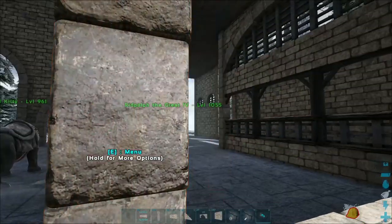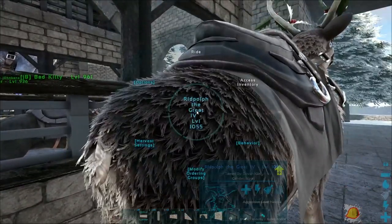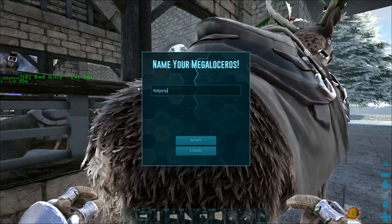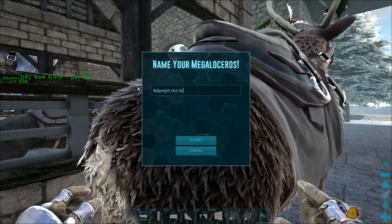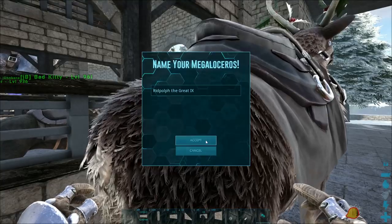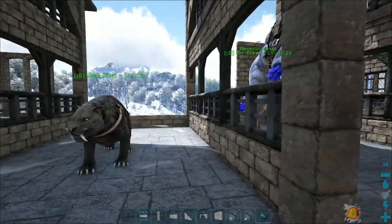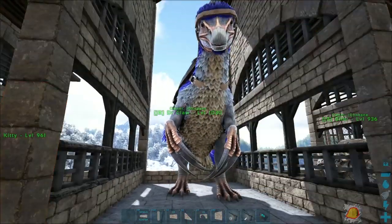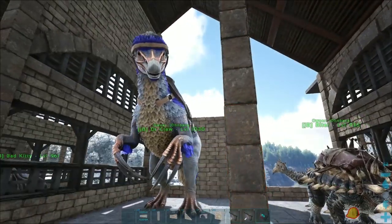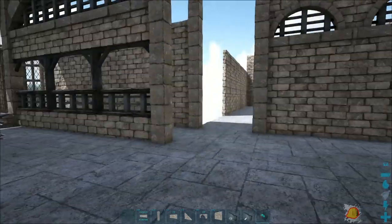We've got Rydpulf — I messed up and named him the fourth, but it should be Rydpulf the Great the ninth. There we go, much better. And then we have Bad Kitty for chitin, carrots, and whatever we need. Dr. Claw gets all the wood, fiber, and extra rare flowers. We have Biter and Beeter, which are obvious.